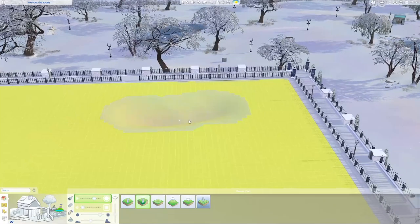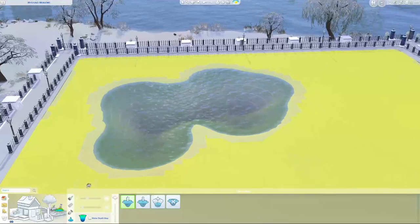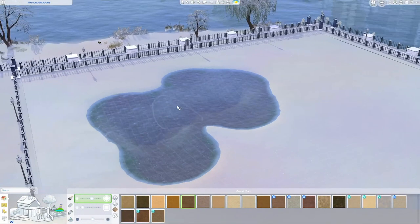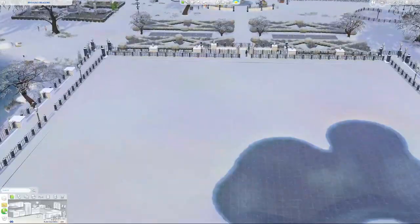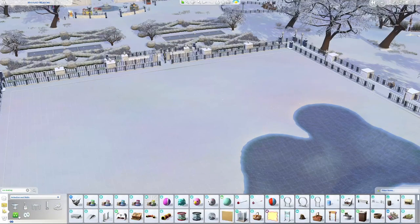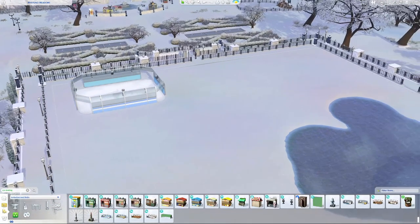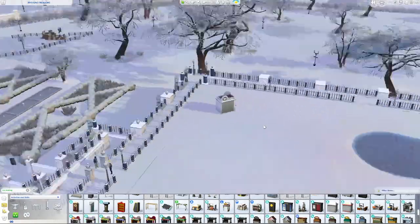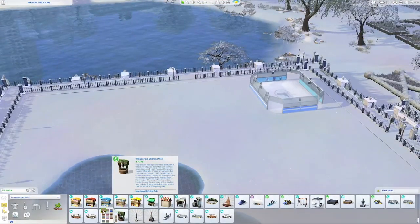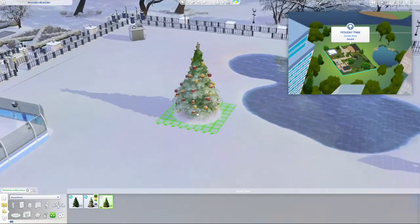Today we're taking a break from The Sims 4 for rent speed builds and apartment builds and things like that, and doing something a little different. We're mixing it up and building a community lot today. This is a park that is also going to be my holiday or festive build for this year. I tried to do a cozy cottage, a cozy house, all decorated for Christmas or the holidays or Winterfest as Sims celebrate it, but I just couldn't do it to save my life. So we are building a park on the 64 by 64 lot in San Myshuno.